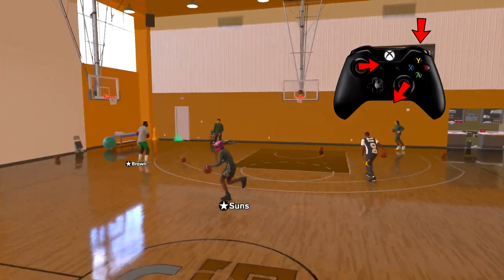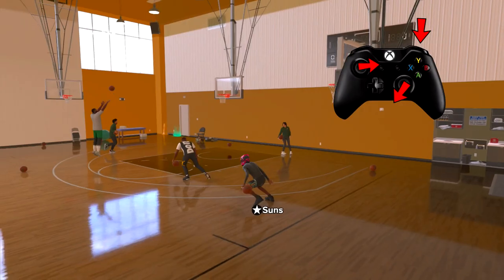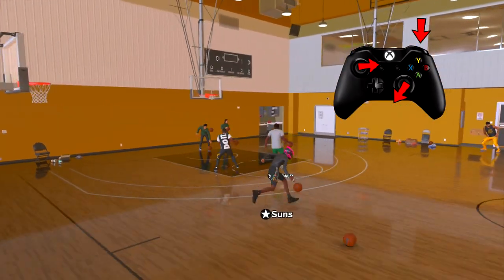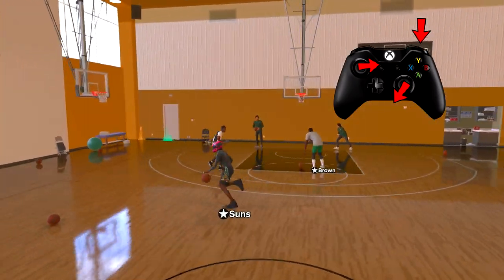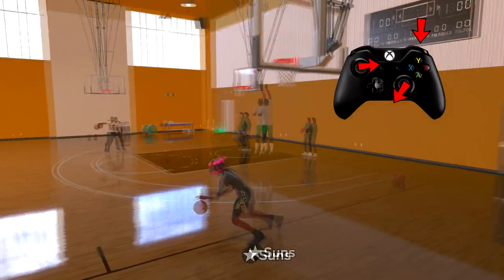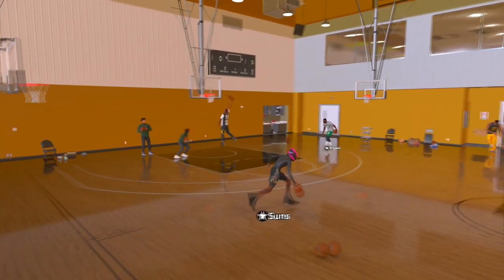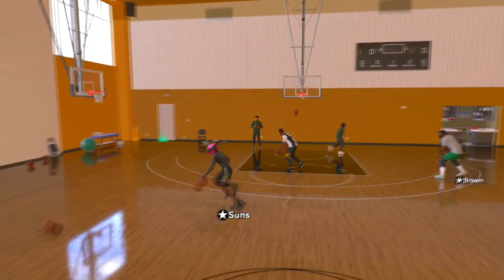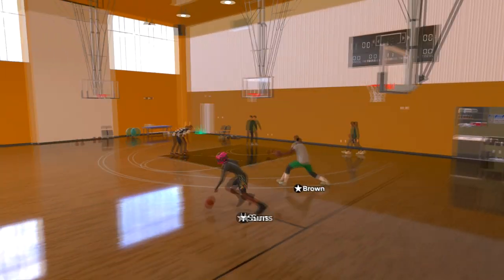Then it's super easy. This last step: as that animation starts, you want to move your left stick in the opposite direction — the way you want to run out of the move. So if I'm running right and I'm going to go left, once the animation starts I just move my left stick to the left. Running left, animation right for me. Super easy move — just go ahead and practice it. You'll be able to speed boost right out of it and behind screen like no other, and it doesn't take a lot of stamina to do.